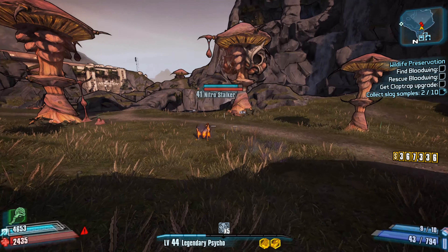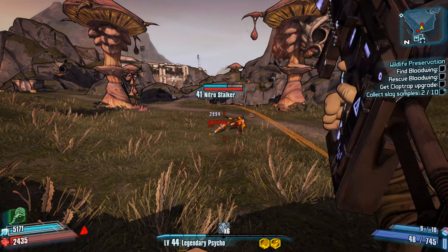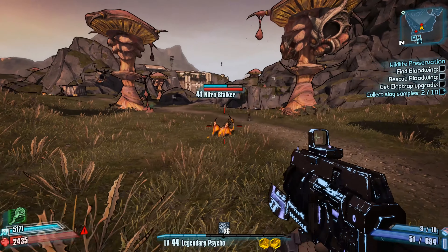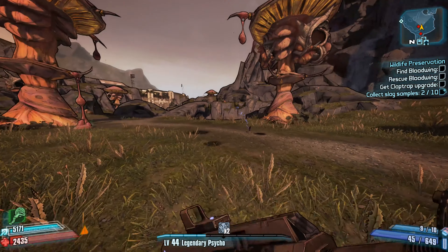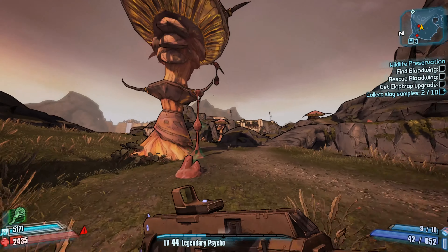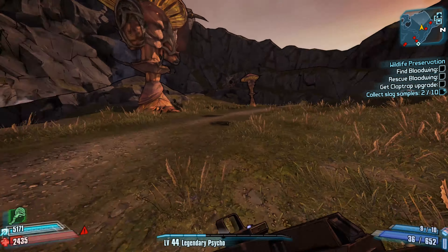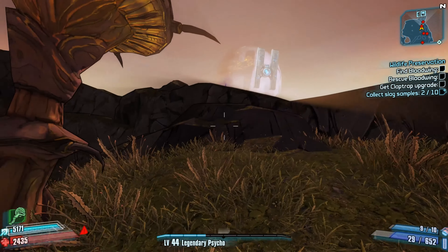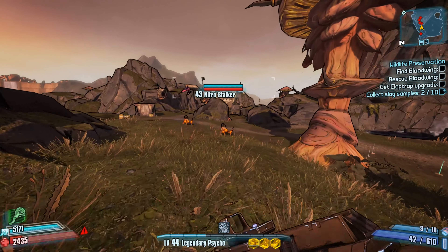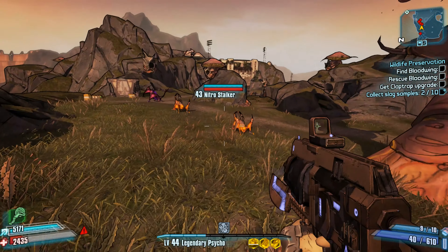One thing you'll notice compared to the Babymaker is how slowly you throw this gun. Even with Krieg and skills to speed it up, it's still extremely slow — that's probably the first thing you'll notice when you use it. That said, it does pack an awfully good punch. If you're struggling with ammo, I recommend getting a stockpile relic — there are some very good ones in this mod that help you out.